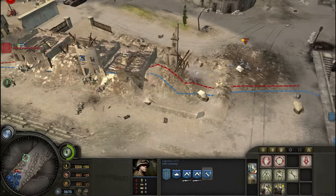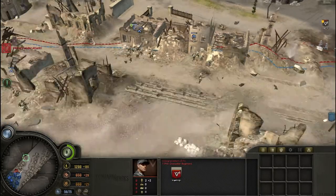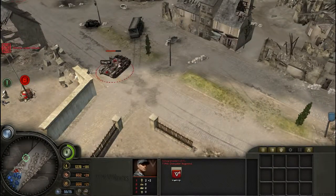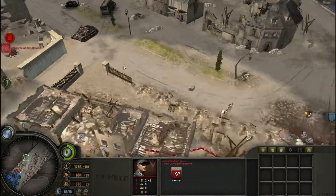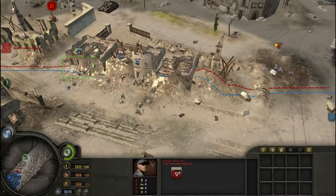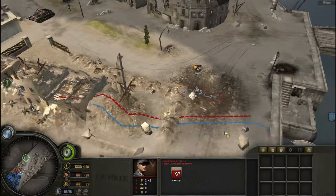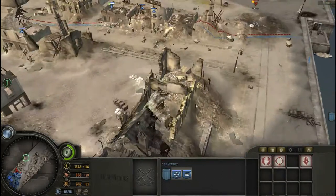They do have some Volksgrenadiers with a light machine gun. Hopefully my men can take them out; if not, the mortar is there. He's fired at the Volksgrenadiers — whatever, I don't really mind. He's already got seven kills, he's doing very well. It looks like these Volksgrenadiers are basically pinned.